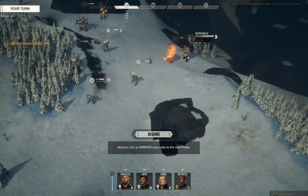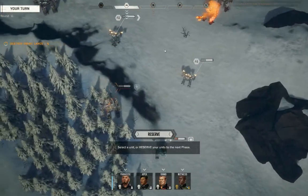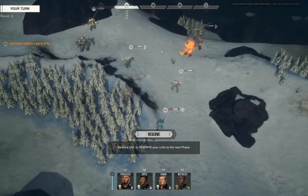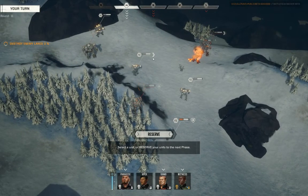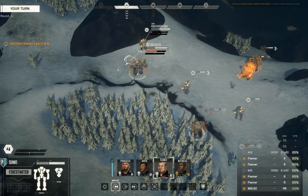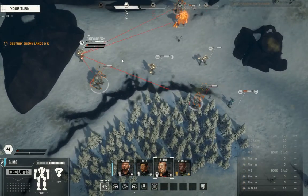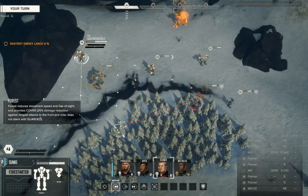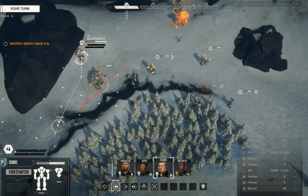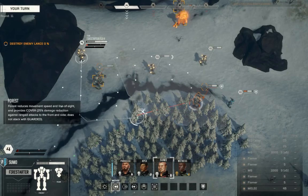We're going to ignore this griffin back here — he ran and he evaded, whatever. He'll get his turn. What I am going to worry about is this Victor over here murdering the crap out of my dudes. Sumo, who does not have evasion, much to my chagrin — can you move to a position with cover and get a line on this Victor? The answer is no.